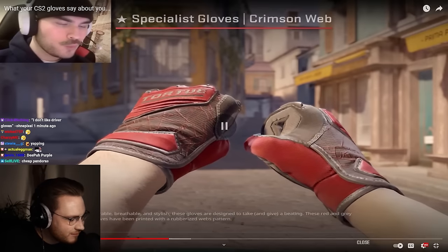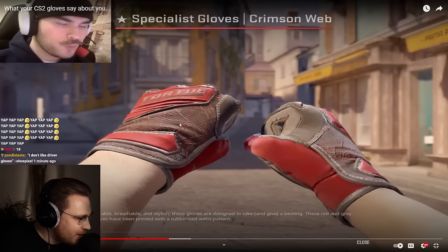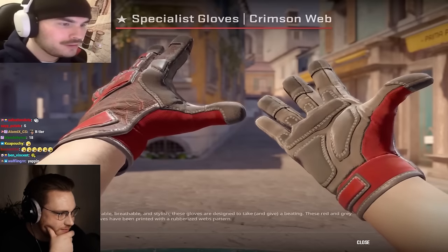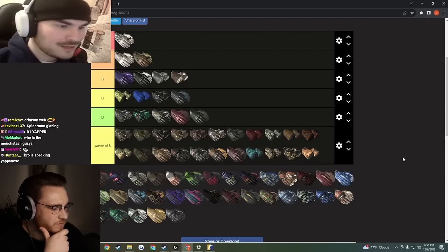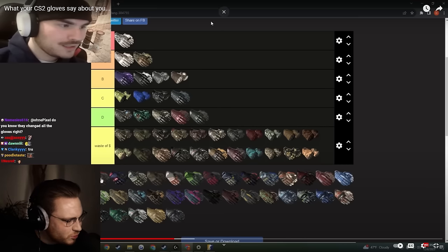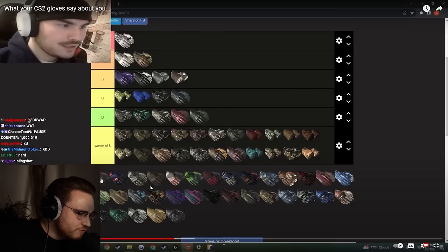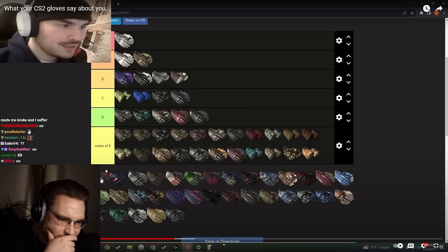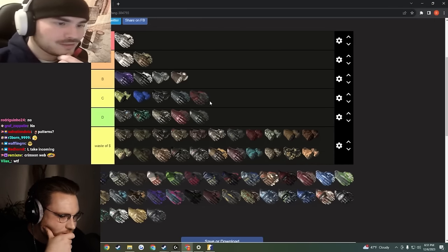Dipping into the specialist gloves — we got crimson web. A tier at least. It's a web pattern based glove; there are tier one patterns, left hand centered web, right hand centered web, both together. Same with emerald webs in my opinion — they're really tryhard and really ugly at the same time. There are so many red gloves in the game, and there's just two pairs that mog all the others. Crimson webs are something different — you can't nerd out on any of the other gloves. I'm gonna throw these at the bottom of C tier — wait no, A tier.